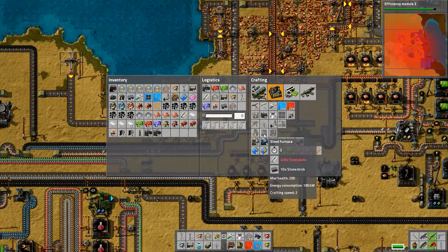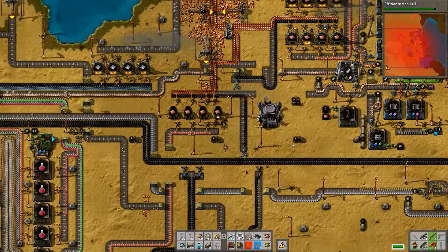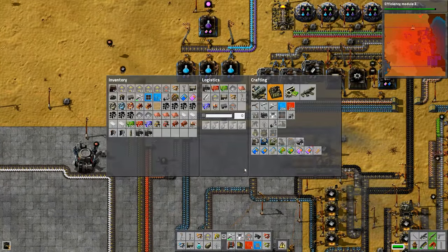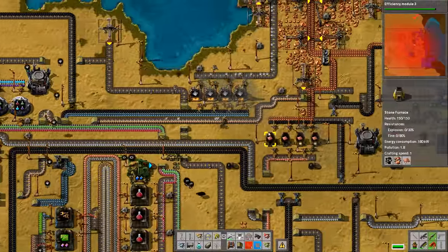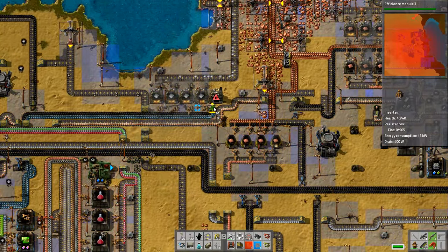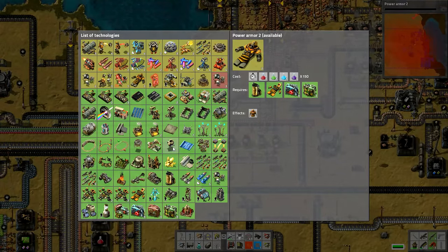Which means I'm going to need a lot more of the purple processing units - processing units, that's what they are. The purple processing units - in order to make those I need two of the red advanced circuits and I need 20 of the green electronic circuits. So I'm going to need loads of those because the rocket control modules require the purple processing units, as do the rocket silo and the satellite themselves.